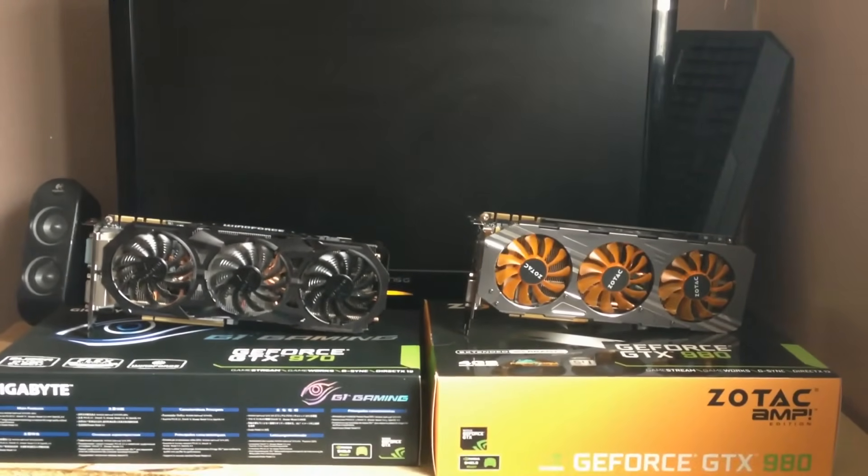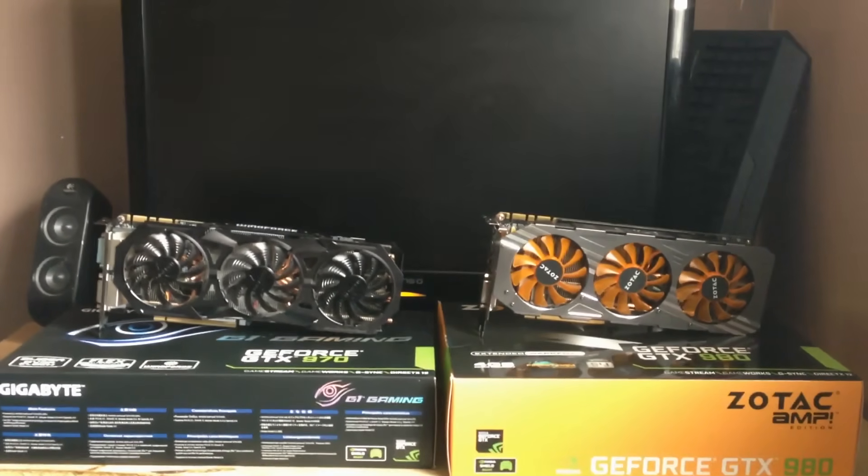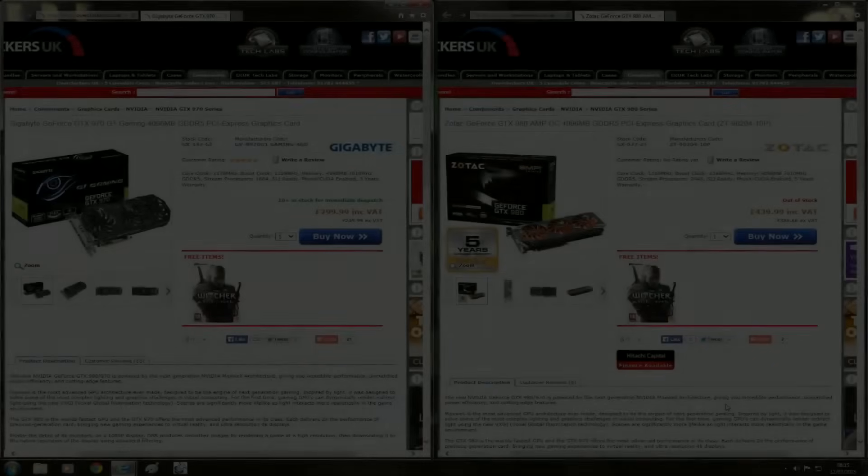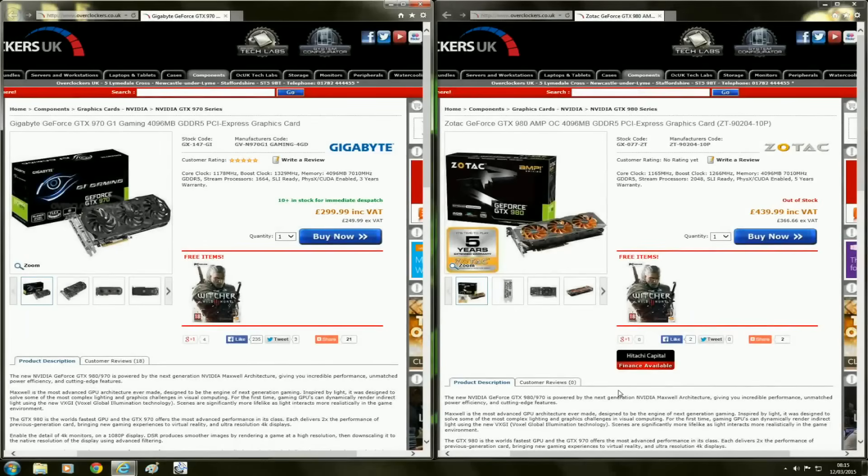Here are the cards I'm comparing today. To my right is the Zotac Amp Edition GeForce GTX 980, and to my left is the Gigabyte GeForce GTX 970 G1 Gaming Edition. The Gigabyte GTX 970 G1 Gaming comes in at £299.99, while the Zotac GTX 980 Amp Edition comes in at £439.99 — a massive £140 increase. If you can overclock a GTX 970 to rival the GTX 980, you're effectively saving yourself £140, which is a decent amount you can put towards any component in your build.